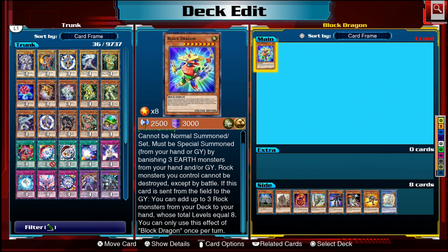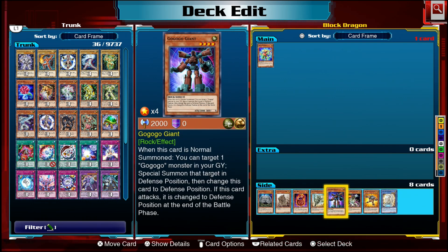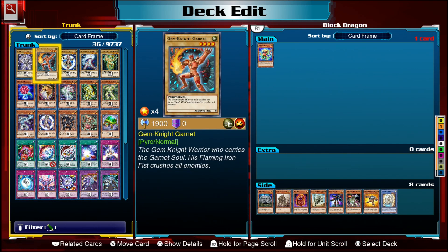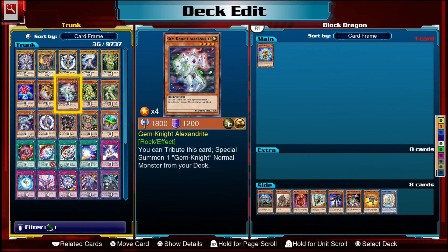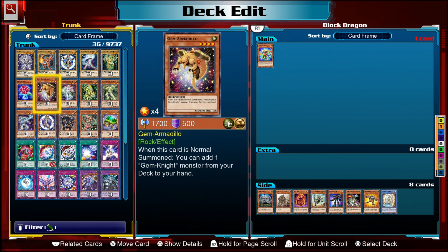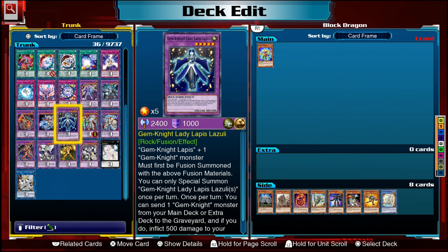We don't have Emancipators, but we do have Megaliths and Go-Go-Go's in the game, along with lots of other Rock monsters. But the deck we're looking at today is Gem-Knights — a send-up to Jaden Yuki's Elemental Hero archetype, mixed with Crystal Beast monsters as well. It's a really cool archetype but has never been that strong.